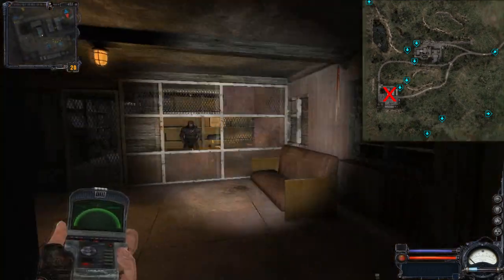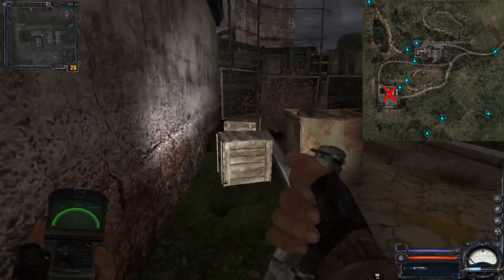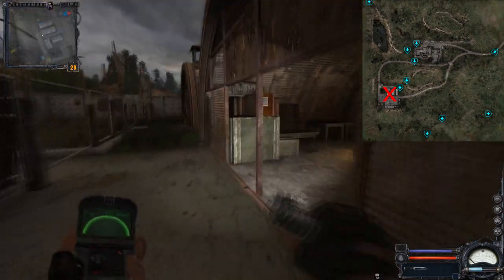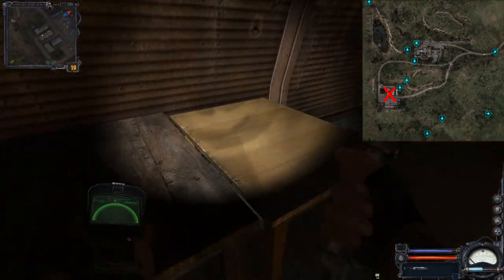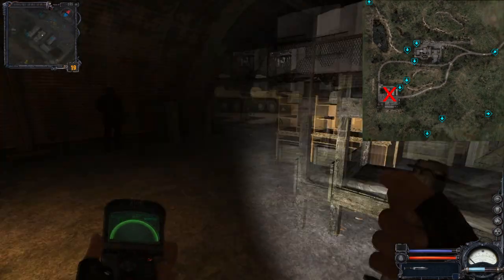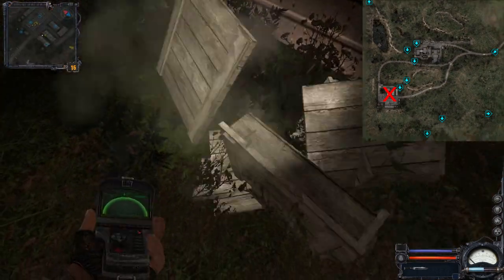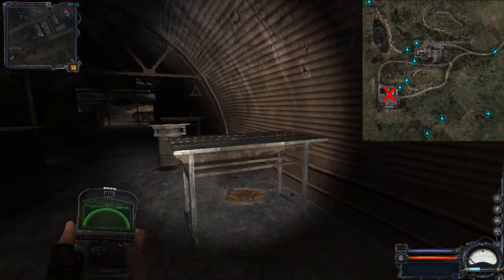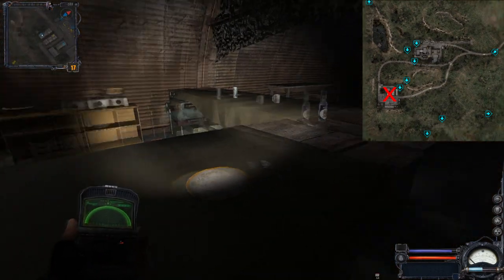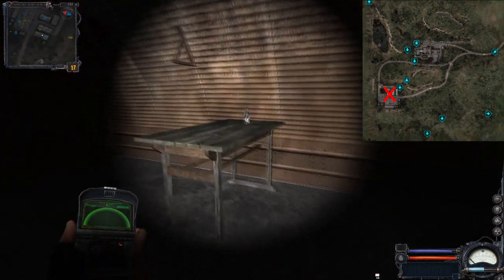Inside this building where the merchant is, we have crates that you can destroy, and also near the firing range. In these metallic structures you can pick up some items such as energy drinks. In the bar there will also be food, vodka, and other small items that you can basically steal without any trouble.